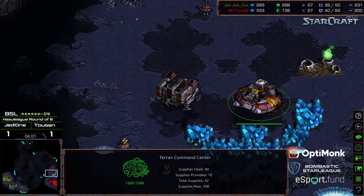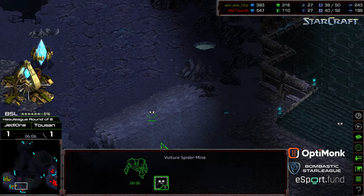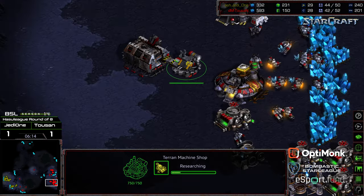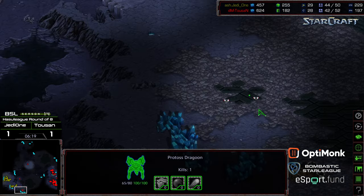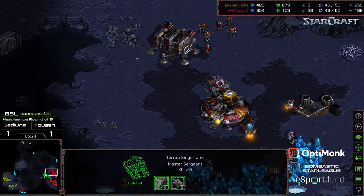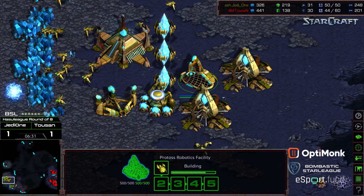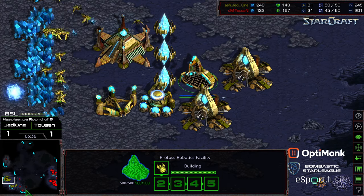Worker count is even moving into the mid-game. And on top of that with all of Tucson's shenanigans — the additional number of marines, the mines, and everything else — what he's also done is slowed down and kind of boxed out Jedi 1 from a quick third. And on top of that he's got vultures and mines across the map to provide scouting information, really stymying anything that Jedi 1 wants to do as he's moving into the mid-game. Jedi 1 instead relegated to going ahead and getting that robotic facility and that observer out.